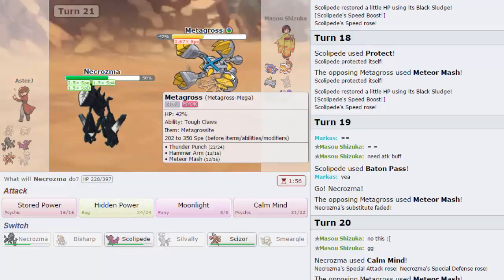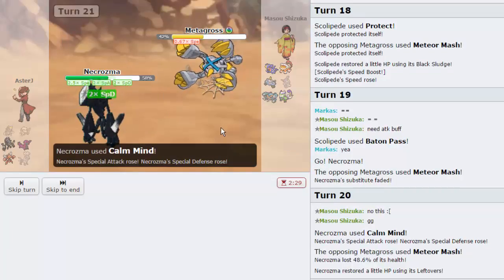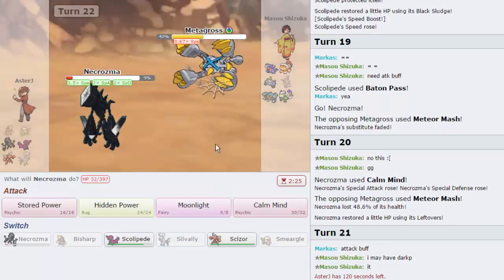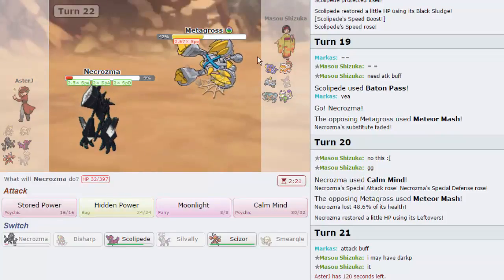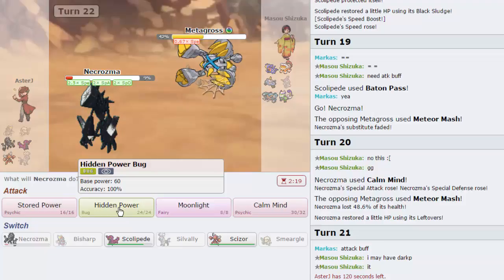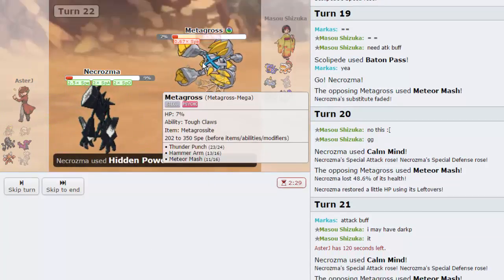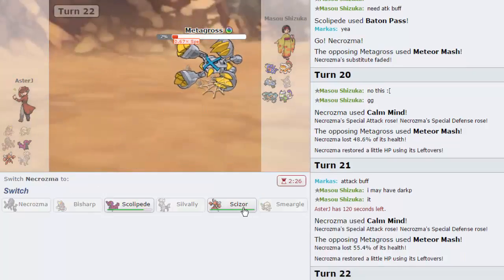I think we're just going to go for the Hidden Power Bug — it should be able to knock him out. Actually maybe not with base 60 power. I think the better play is Calm Mining up again. He's going to go for another Mash, doesn't get a crit — amazing. Now we're going to go for the Hidden Power Bug — stored power might be better. Nope, definitely not. We'll go for the HP Bug right here — it should knock him out. No it's not enough. Wow, okay, there goes our Necrozma sweep. That's unfortunate.